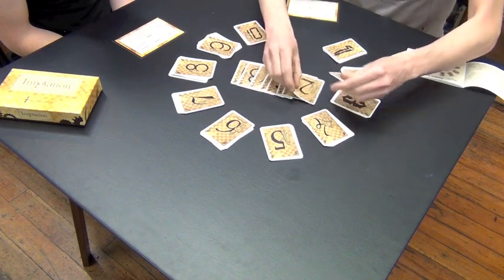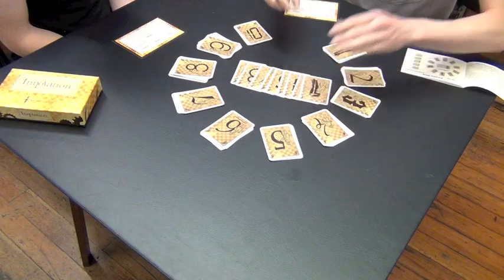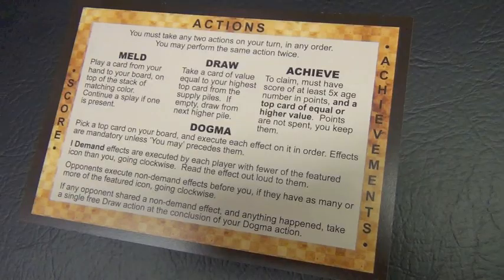The game revolves around the fact that every turn you have two actions, and with those actions you can do one of four things. You can meld a card, which essentially means put a card into play. You can draw a card, which means you draw a card from one of the piles. You can achieve, which is something we'll get to later, or you can dogma, which is essentially just activate the ability on a card. There's much more to each of these, which we'll get to as we play, but those are the basics.